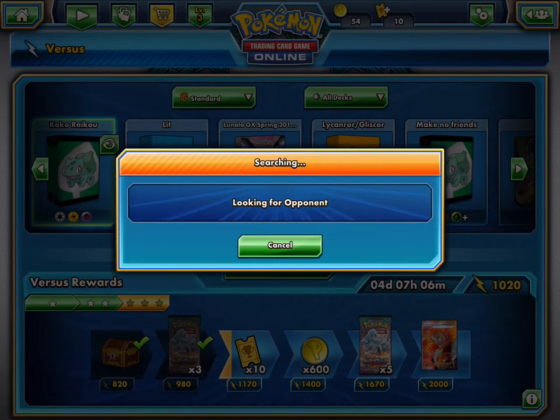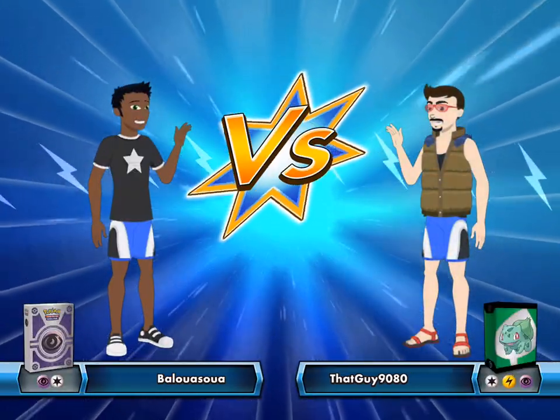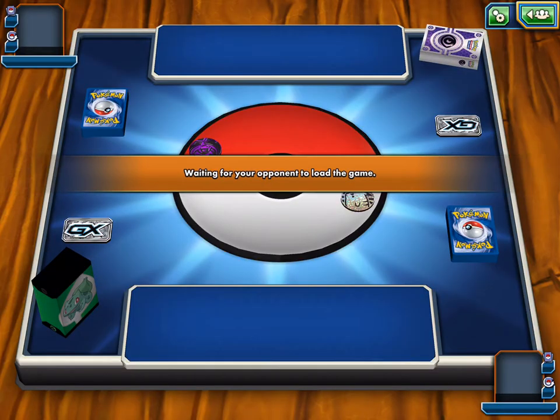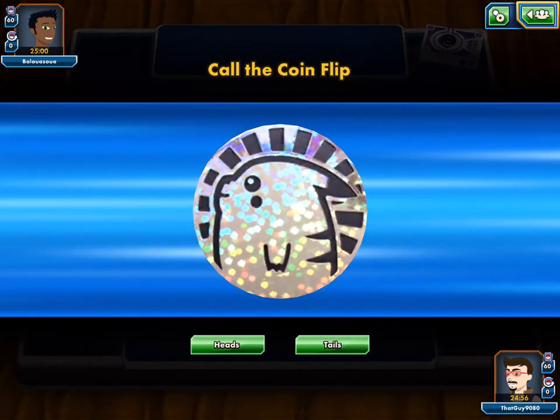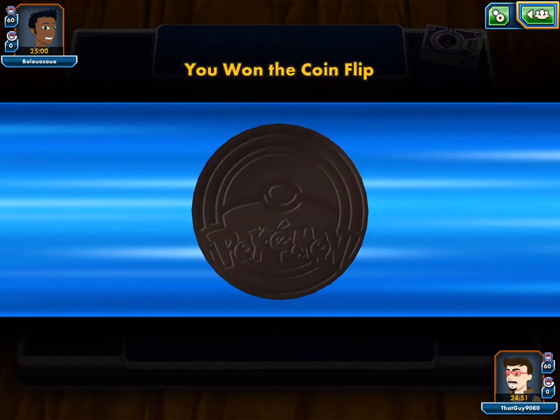So you know what would have been really scary is if he got out all those Froakies. Because those water duplicates are just so annoying — but that's what makes the deck run. Are we ever seeing Garb? Oh no, it looks like Lunala... Garb. Drampa Garb — it's Psychic Normal. I wouldn't doubt it if it was Drampa Garb, but they have a Lunala coin.